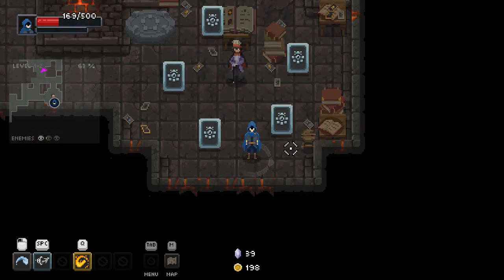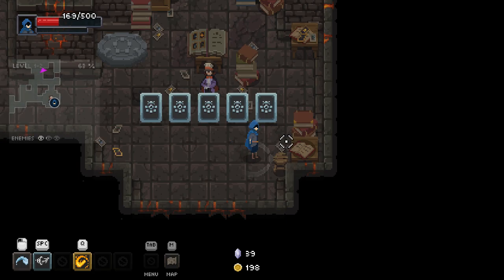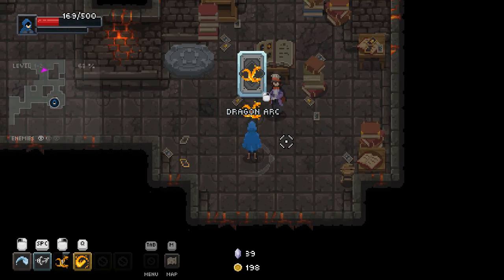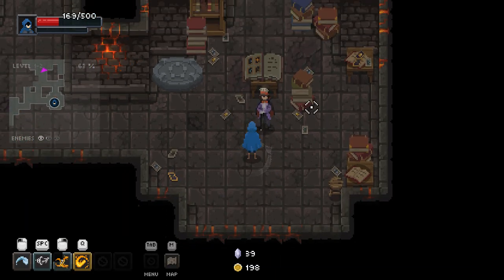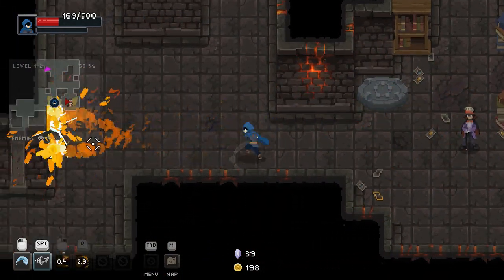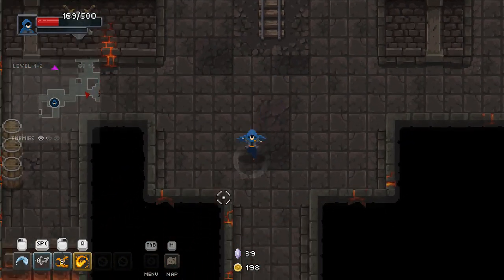I didn't want to lose my fire thing. Oh no — I did not agree to this. Hope you chose wisely. Yeah, apparently I did. What is it? It's enhanced. Wait — now I have 10, right? Oh, that's pretty dope actually. I like that. Well, it ended up working out, so that's fine — I'll take it.